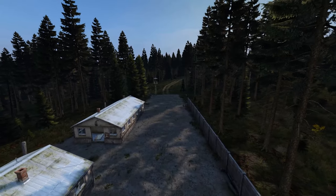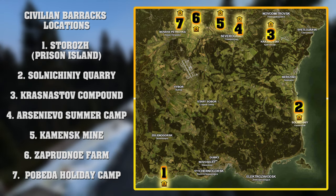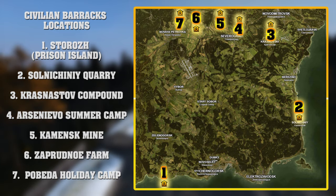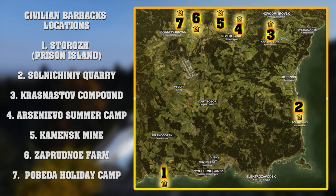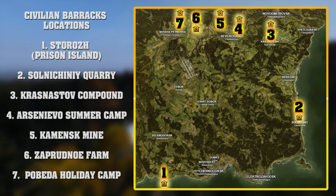There are seven areas in South Chernarus where you can find these barracks: Sarozh or Prison Island, Solnichny Quarry, Krasnastav Compound, Arsenievo Summer Camp, Kaminsk Mine, Zaprudno Farm, and Pobeda Holiday Camp. You can pause the video, take a screenshot, or press like now, but we're going to take a look at these one at a time so you can familiarize yourself with them.